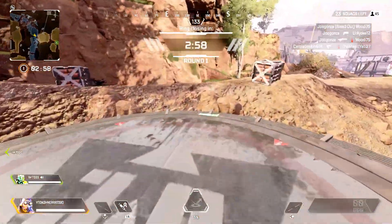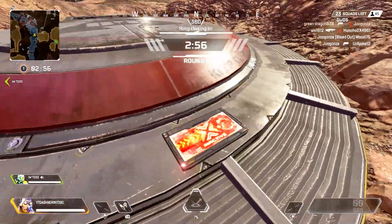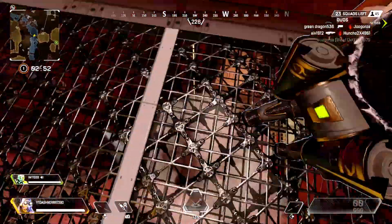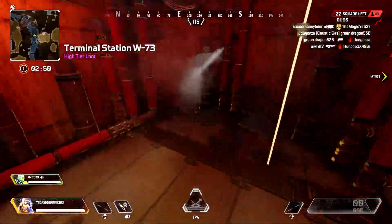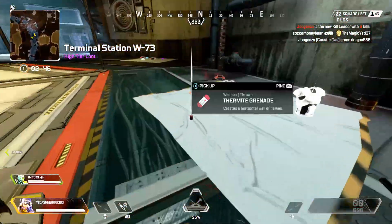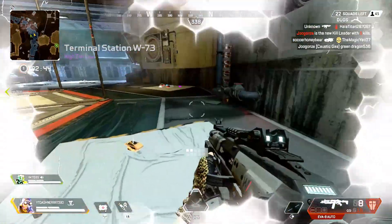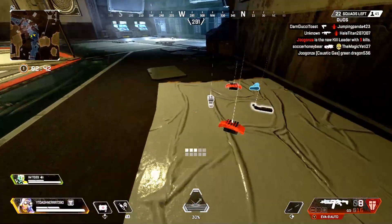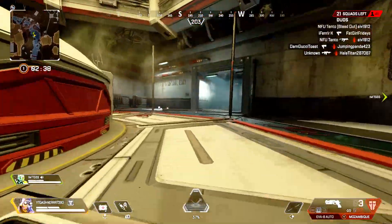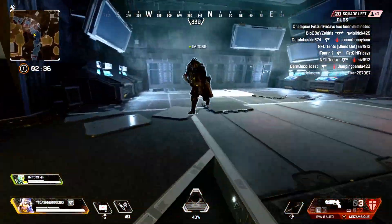Yo guys, what is going on? It is your boy Dasher, and today I just wanted to show you all this new vault thing that opened up today — it's for Crypto and there's an easter egg in here. I thought it was really cool. It's the first out of three easter eggs; the next one comes out in exactly a week from now, so make sure to hit the sub button and hit the bell to know when that comes out. There's a lot of cool stuff in this vault.